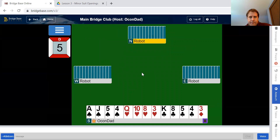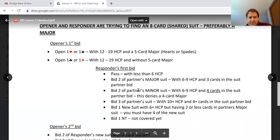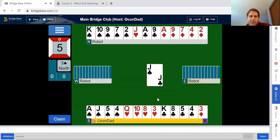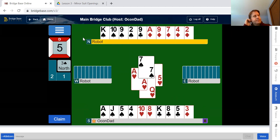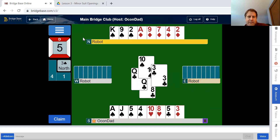Next hand: partner opened one spade. We have five-ten — what's our bid? This is three of partner's suit with 10-plus points in support. Once we find our fit, we try to figure out how high. I'm going to bid three spades, showing 10-11-12 and four-card support. Partner's going to pass — that's a limit raise and partner can pass with a marginal opening hand. We'll see if they make three or four.